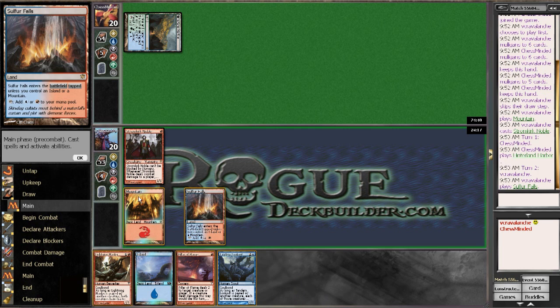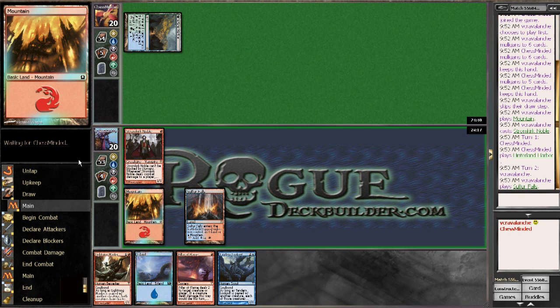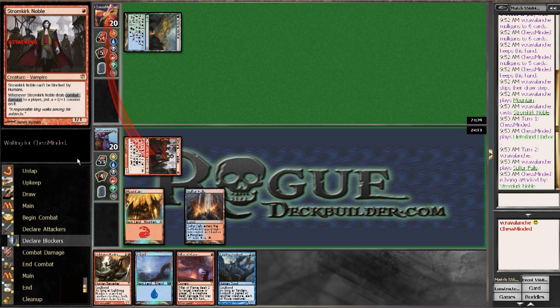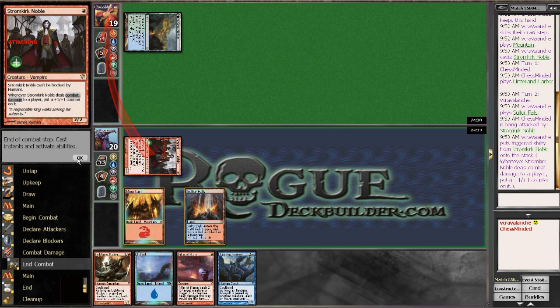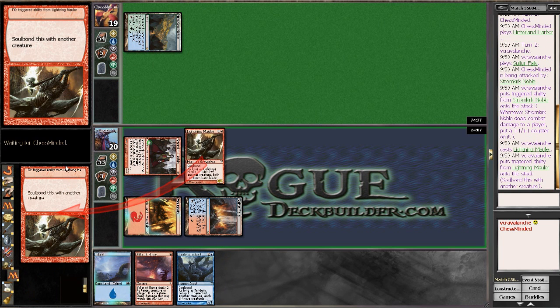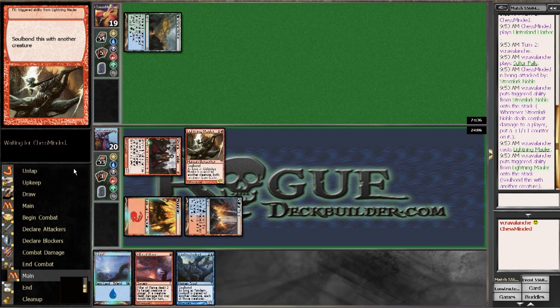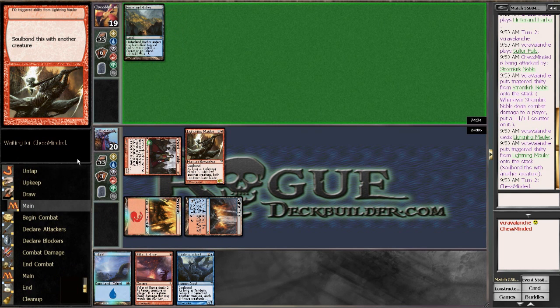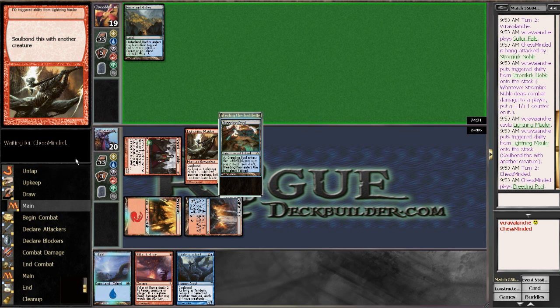This changes our plan big time. We are definitely not going to pair the Lightning Mauler — we're going to pair it next turn and hopefully we'll be out of reach by drawing a lot of cards. Hinterland Harbor makes me think he doesn't have a better land to play. We will not slow down, and next turn Tandem Lookout will hopefully draw us a ton of cards — by that I mean two cards.